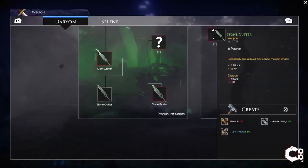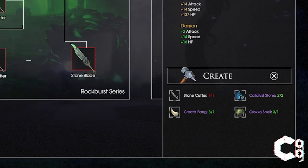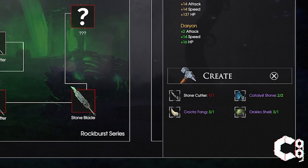You can go to the crafting table beside the chest to see what materials you'll need. To make the gemcutter, you'll need one stonecutter, one cropta thing, two catalyst stones, and one orico shell.